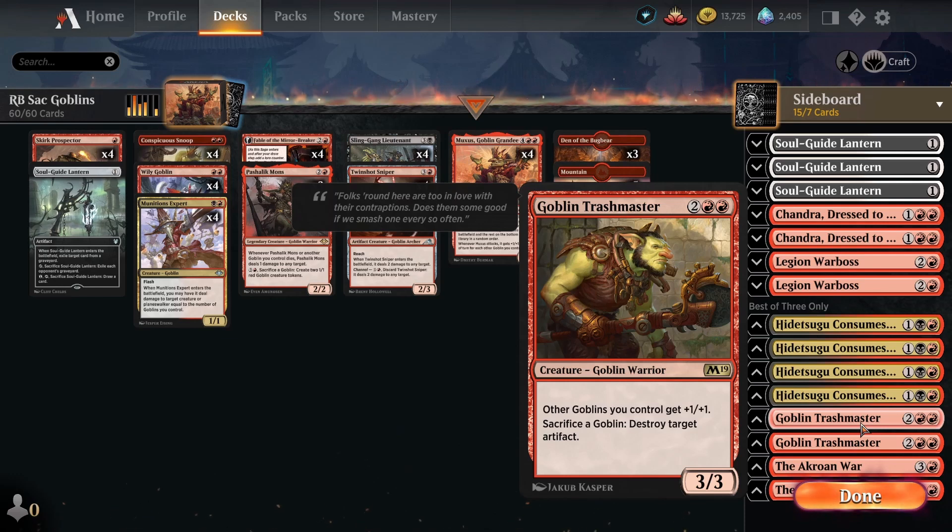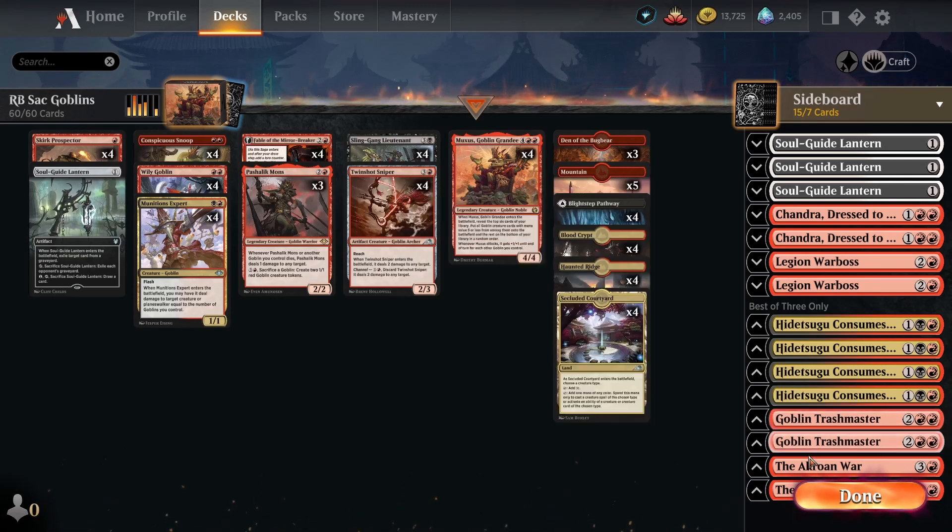Two copies of Goblin Trashmaster are very nice against the Food decks - we can use it to kill Witch's Ovens and Food tokens. It's also fantastic against Affinity - if we can get this into play against Affinity we basically just win the game. It's also important to have here to kill stuff like Grafdigger's Cage or Portable Hole. Thankfully Cage isn't very common right now since most people are running Soul Guide Lantern instead. The anthem effect is also nice to bring in against Humans since it boosts the power of all our Goblins and can kill Portable Hole.